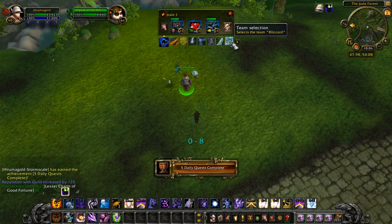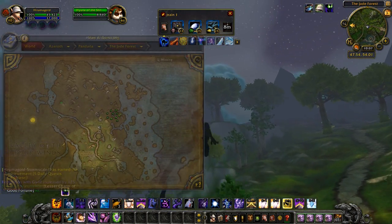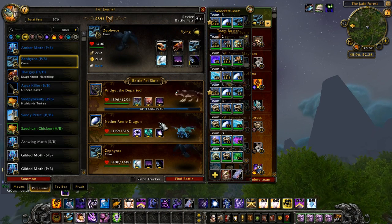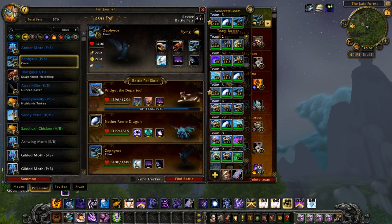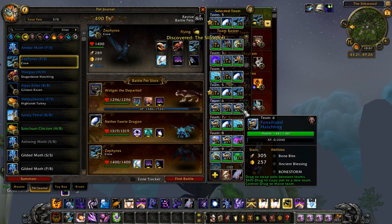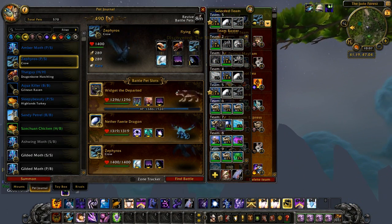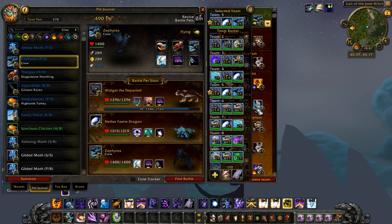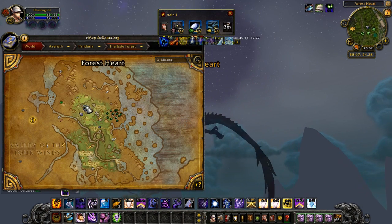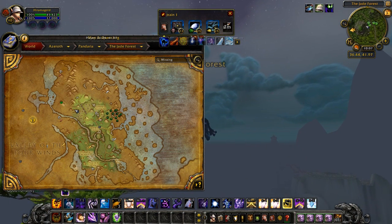Oh, he would have been level 25 already if I'd used the other pet. Five daily quests done! Time to go to the Wind Tamer. This next guy is actually kind of hard. Oh I hate it when this happens — looks like when I was on Team 6 I stopped and redid my team, so I'll have to recreate it from memory.